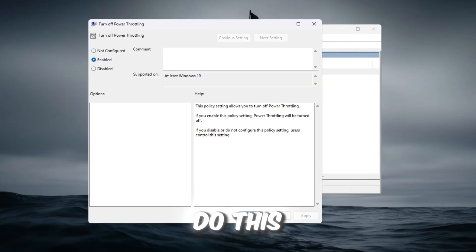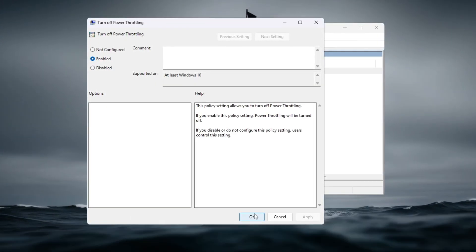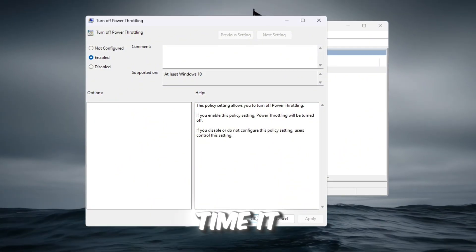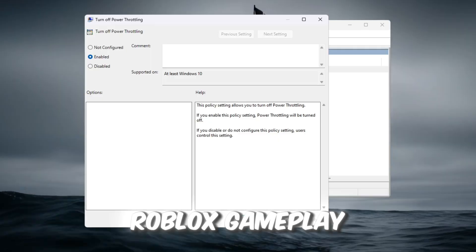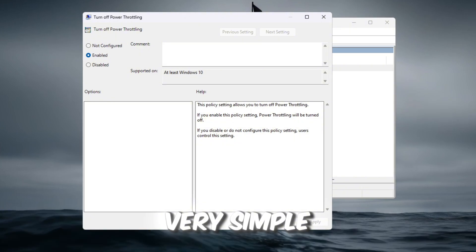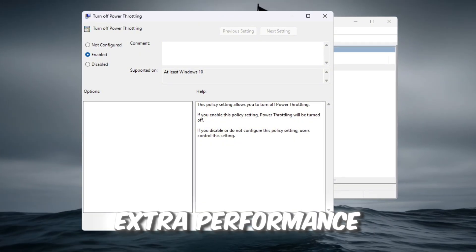After you do this, Windows will stop limiting your CPU in the background. This allows your CPU and GPU to run at their full strength all the time, meaning smoother Roblox gameplay, higher FPS, and fewer stutters when you move around in-game. It's a very simple step, but it unlocks extra performance instantly.